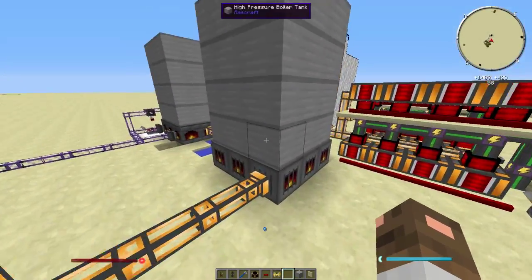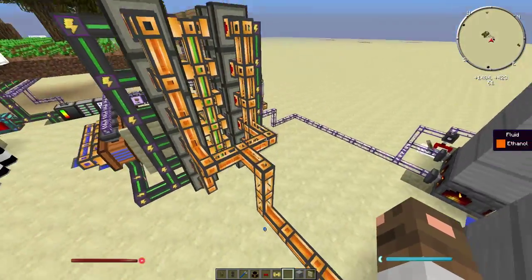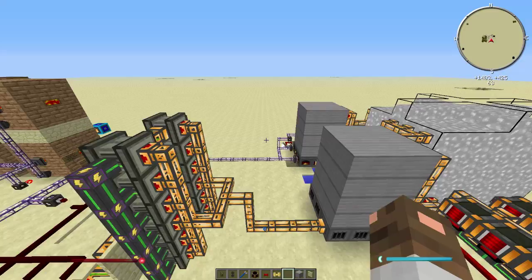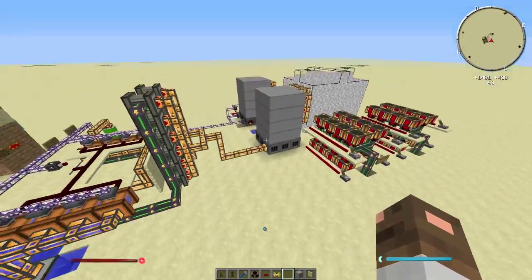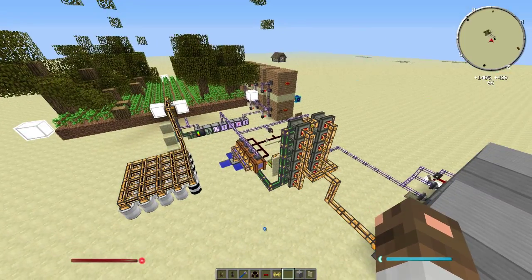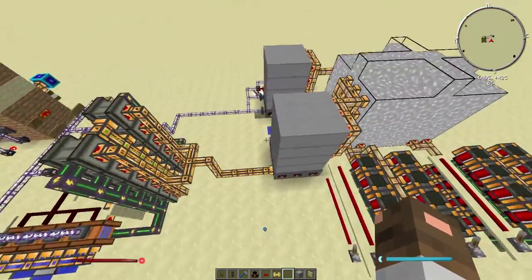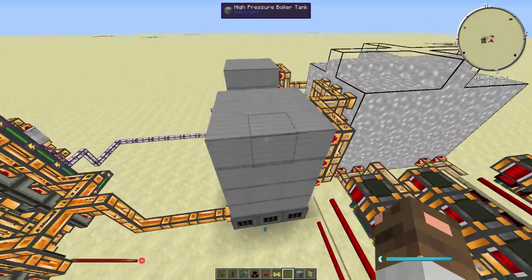That fuel goes to this boiler, which right now is keeping a constant temperature because I don't seem to get enough saplings. This might not be the best way, but you don't have any other use for the saplings, so you can just turn them into biofuel or ethanol as it's now called, and try to burn it for at least some steam.